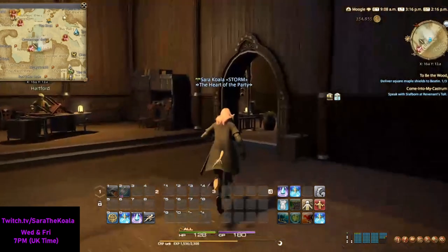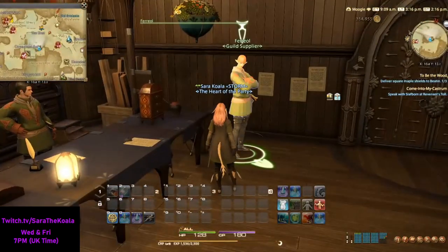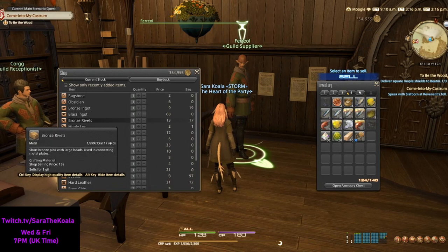As mentioned, you don't actually need to leave the guild to complete this quest. If you have the items already, great. If not, go to where the entrance is and you'll see the guild supplier, and you can buy all you need to complete this quest from him.